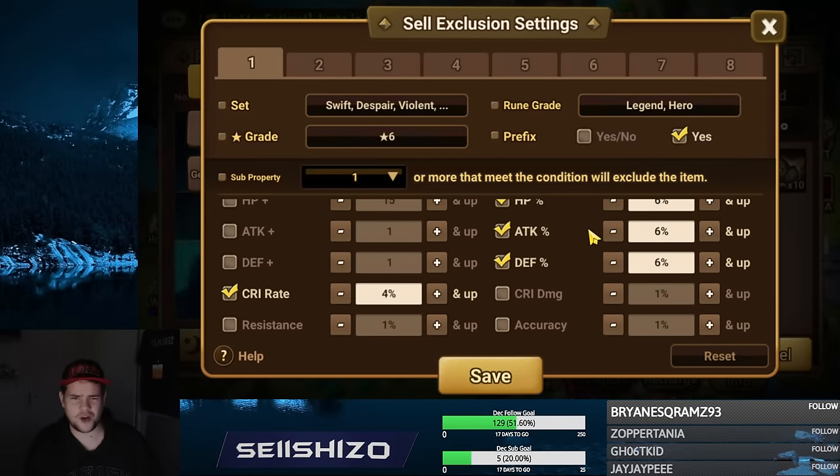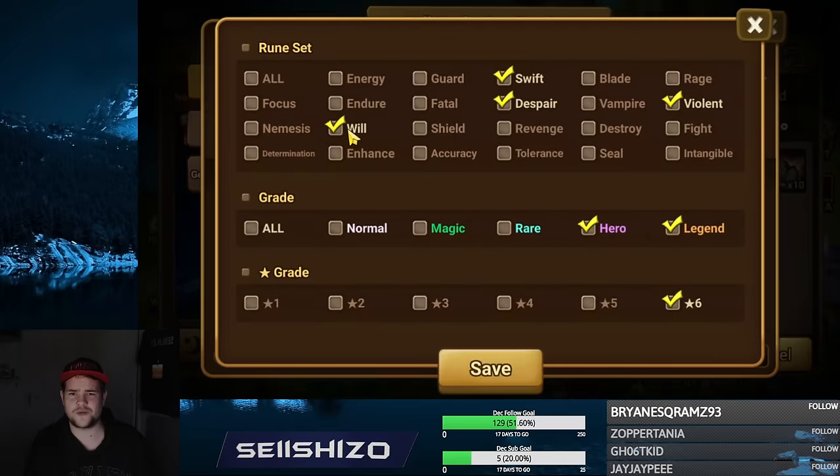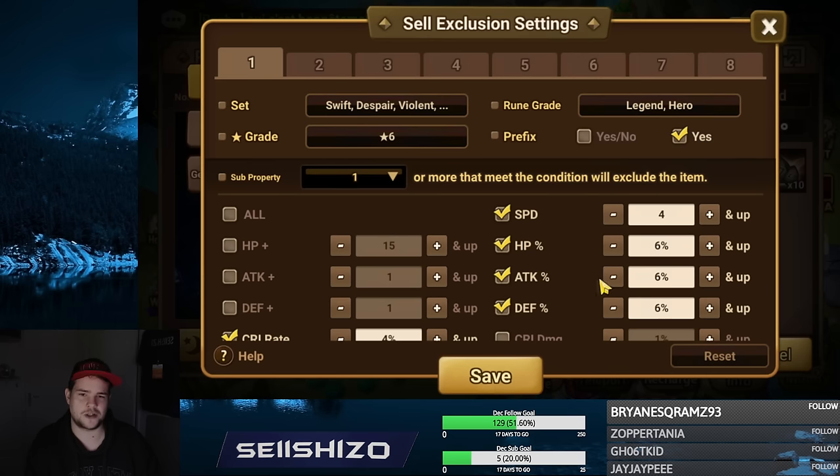I only use about four of them. The first is for Will, Despair, Swift, and Vio — I mainly select just three things. You could select all of them, but you only care about six-star, hero, and legendary runes. You don't care about any blues. So these are the four good sets — Swift, Despair, Will, and Vio.